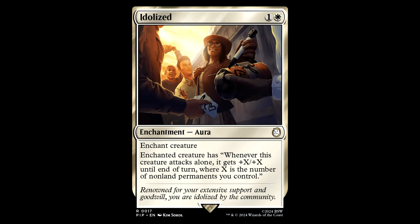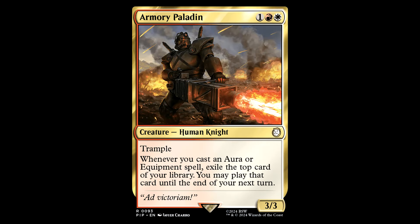Idolized — one and a white for an enchantment aura, Enchant Creature. The enchanted creature has: whenever this creature attacks alone, it gets +X/+X until end of turn where X is the number of non-land permanents you control. This can be a banger if you plan on putting all your eggs in one big creature-shaped basket.